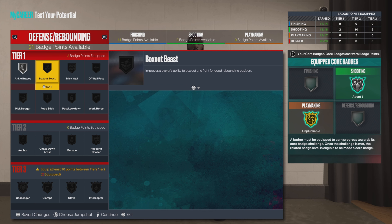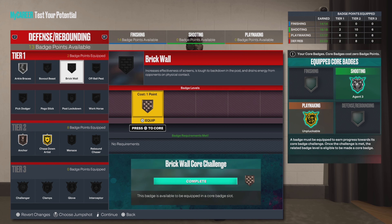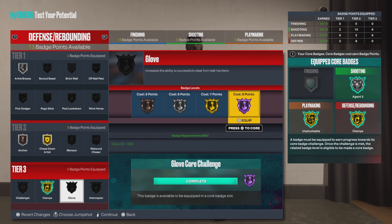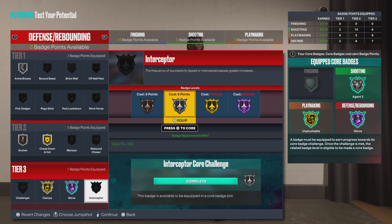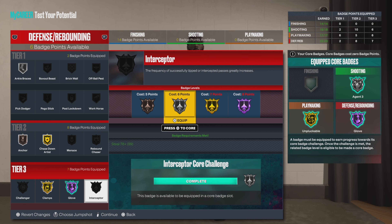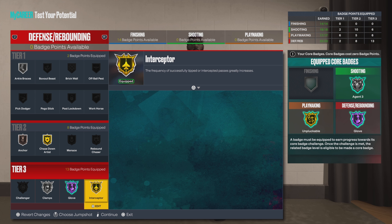We're going to go silver on the ankle braces. Chase down gold, anchor bronze. We're going to core glove — hall of fame glove. Then go clamps on gold. I would use plus two from your plus four to upgrade and get hall of fame interceptor. When you do get that, use your plus two and upgrade both — you'll be gold on the clamp and hall of fame on interceptor. That's what I would do personally.